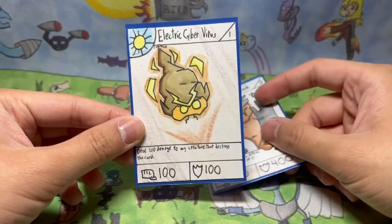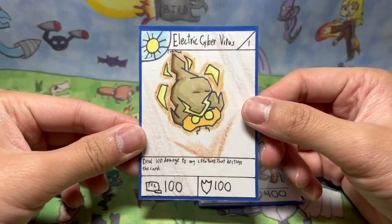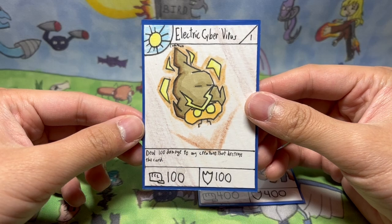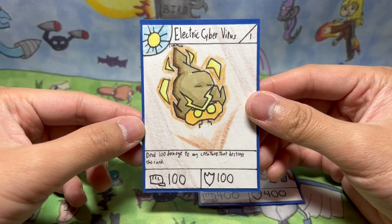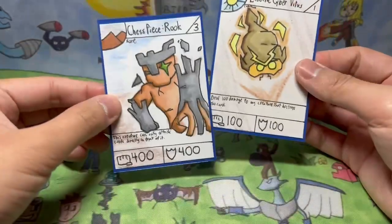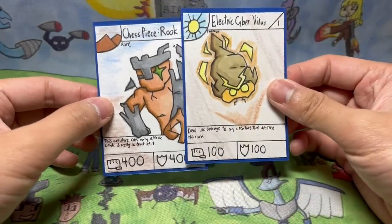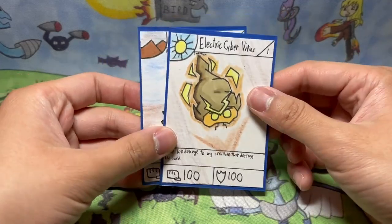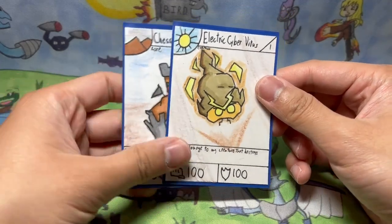And the last card for this video we have is Electric Cyber Virus — a stage 1 common card, 100 power and 100 defense. Its effect is you can deal 100 damage to any creature that destroys this card. It's a really basic, really common card, but I thought I'd make it because I'm making these really big and cool cards like Chess Piece Rook, and I was like, I should make a basic stage 1 common because I haven't done that in ages. And if it didn't have this effect, it would have been as weak as Henry, which I think is pretty funny. And it's like a virus.